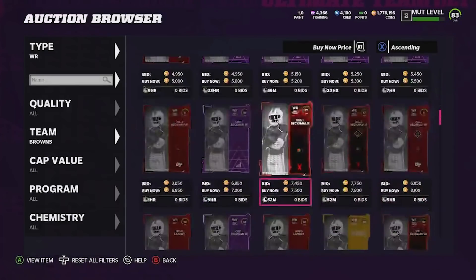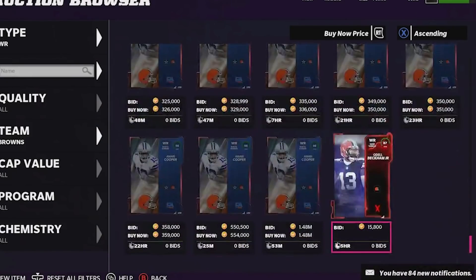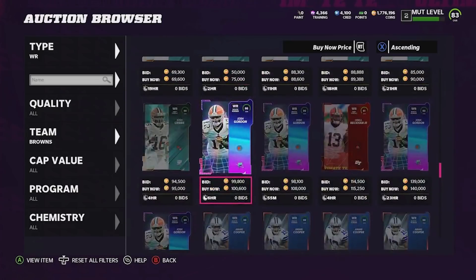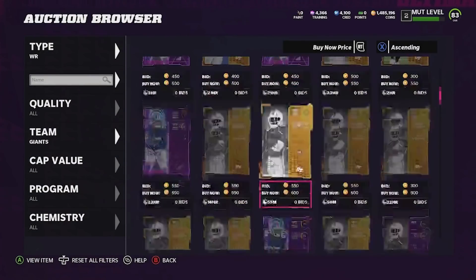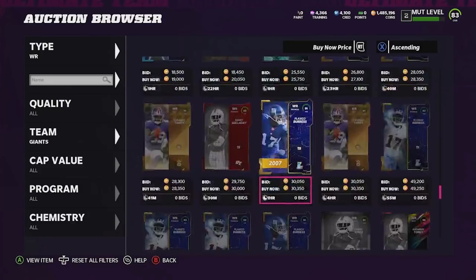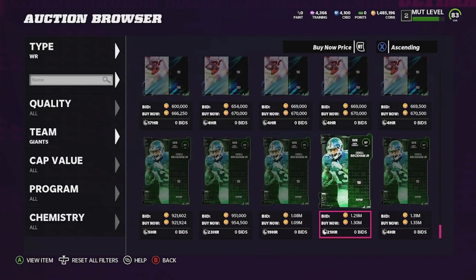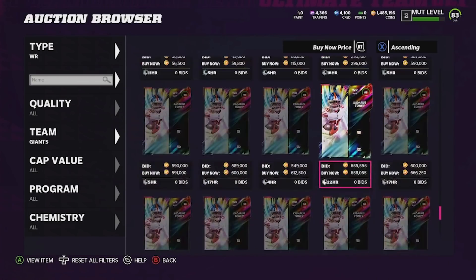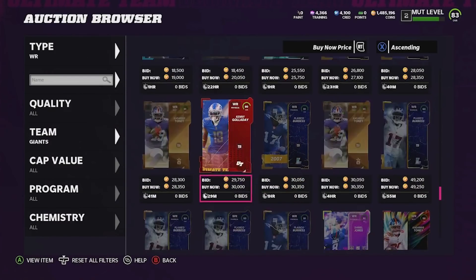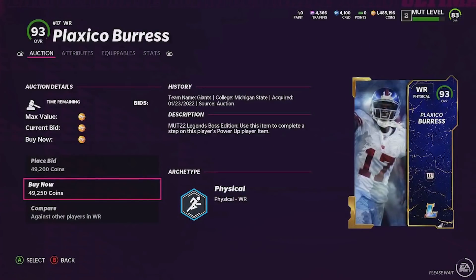Next team — here are the Browns, and yes, the new Amari Cooper card is another stud. How could I forget? It was either him or Josh Gordon, but Amari Cooper at 291k — what is this, 298 wide receivers? That's crazy. Next wide receiver is from the Giants. I know Plaxico Burress has a card but I completely forgot about Odell and Kadarius Toney as well. We're running a little short on coins, so sorry Giants fans — we're going to pick up Plaxico Burress for 50k. We don't need 398 wide receivers anyway.